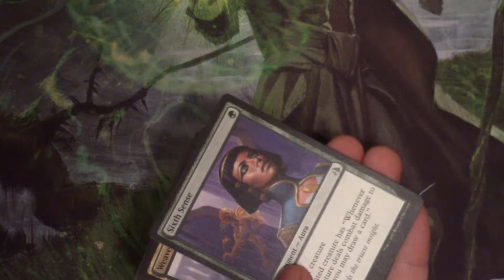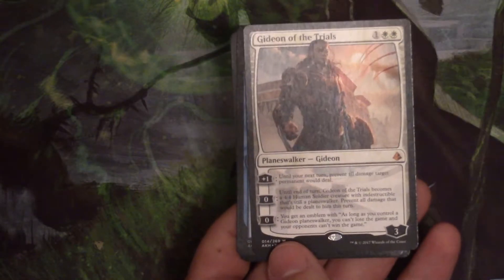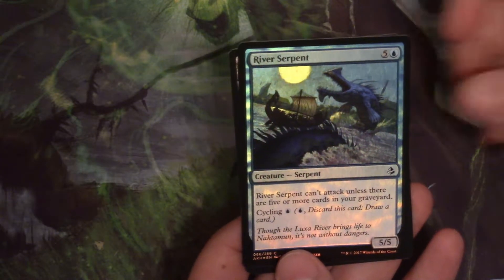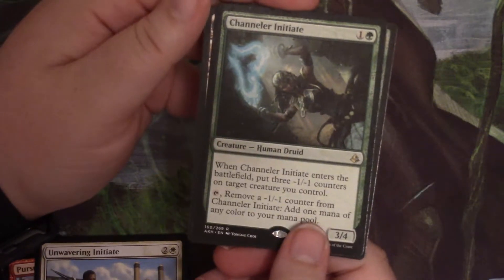We got nine, so we're going to have a foil. Oh, Gideon! Look at that beautiful bastard. I really want to see that foil, because if it is what I think it is — it's not. River Serpent is our common foil. Sad face. It's okay. And mine is Chandelier Initiate.